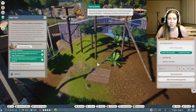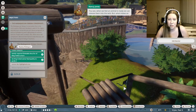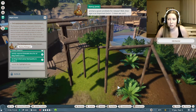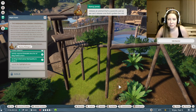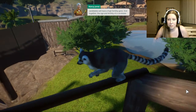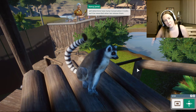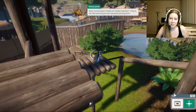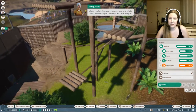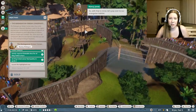Now I think it's time we looked at one of the zoo's most important responsibilities: releasing animals into the wild. When we feel an animal is ready, we can release them. What makes an animal a good candidate for release? Their age is an important factor - we can't release a juvenile, just as we can't release one that's gotten too old. They'll also need to be fertile - the idea is to repopulate the wild, so the best candidates will have a high fertility gene. The age and fertility of a candidate will determine how many conservation credits we'll be rewarded. Conservation credits are vitally important - they're the lifeblood of your zoo, because earning them allows you to adopt even more animals of a higher quality.